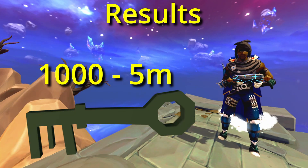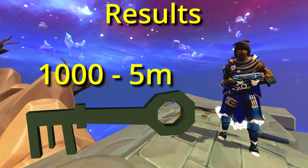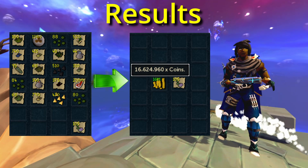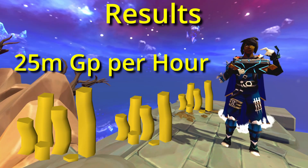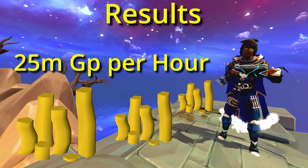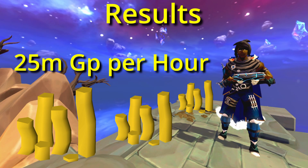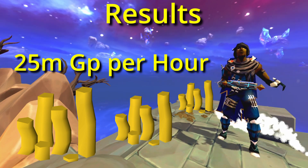1000 Alchemist keys are worth around 5 million GP, so the total profit from 1000 Alchemist chest openings is around 13 million GP. It took a little bit more than 30 minutes, so that's around 25 million GP per hour. It's kind of a limited money-making method that you can basically do daily if you can only buy keys from the Grand Exchange, as it offers high money per hour with zero experience gain.